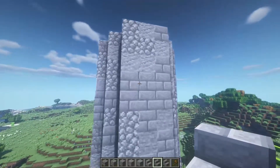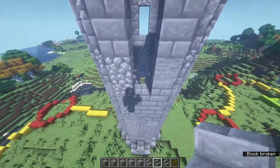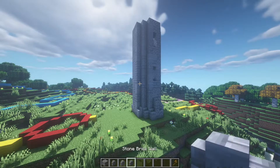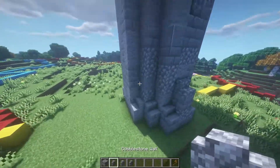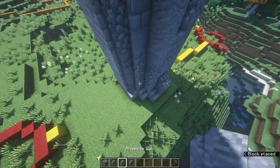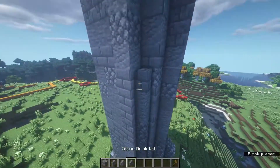On the back side you can add windows on both sides. Now get some cobblestone walls, some andesite walls and some stone brick walls, and scatter them all the way up to the top on the little corners here.